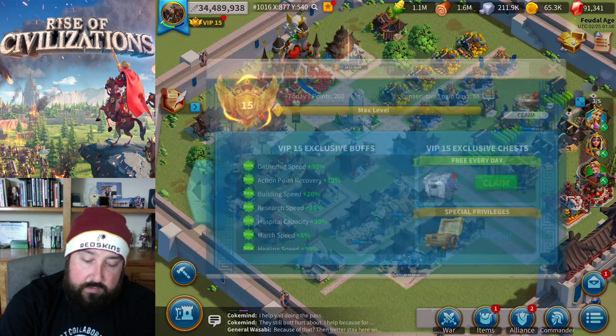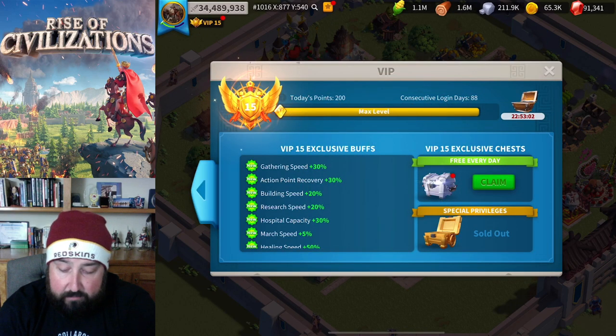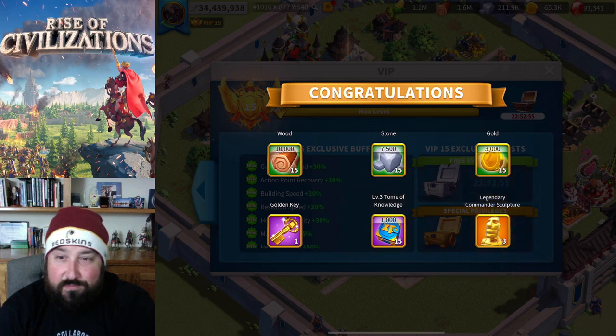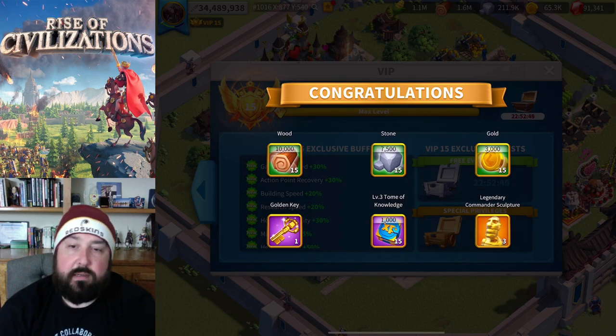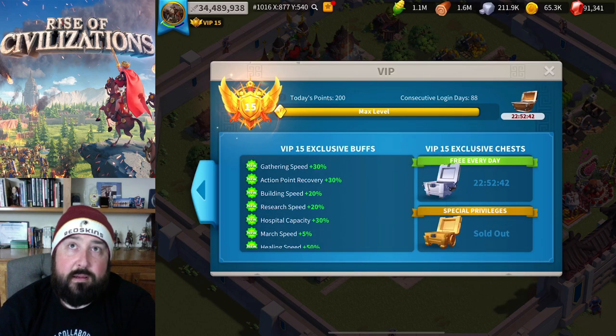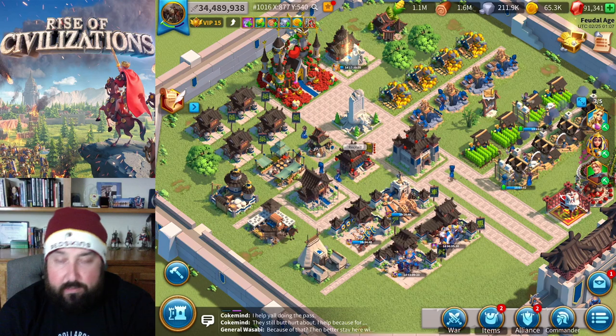Next I go to my VIP thing and collect my VIP points, which I don't need anymore because I'm max level. Then I get my chest - this is the most fun part. Three legendary sculptures, a gold key, 15K experience, and a Tome of Knowledge. You're really looking at the legendary commander sculpture and the golden key. For VIP 15 you should be getting more than 15,000 experience - that just doesn't make sense. But I will take the three legendary sculptures every single day.